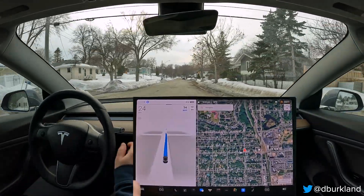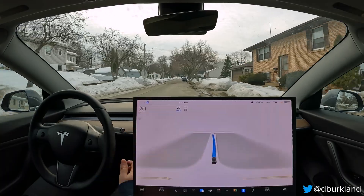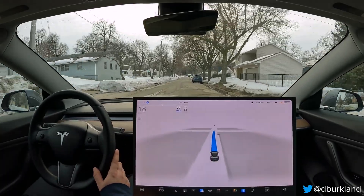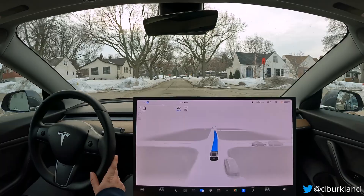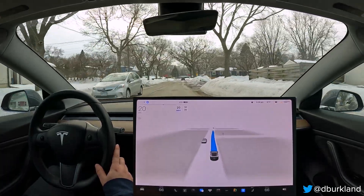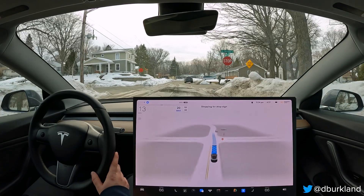I'm going to fix the speed here because in Minneapolis, still to this day, FSD has the wrong speed limits for pretty much all residential roads. The max speed is actually 20, and unfortunately the car thinks it should be 30. So anytime I'm operating FSD in these neighborhoods, I am setting it to 20 or less depending on traffic.